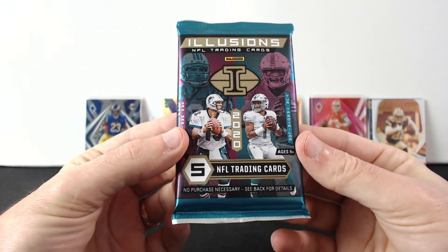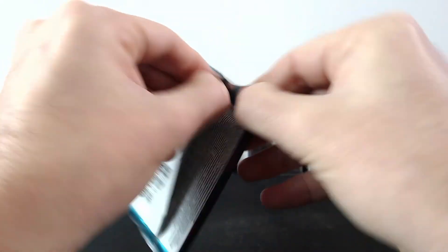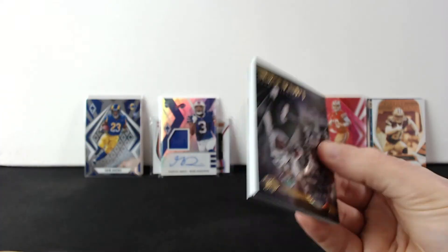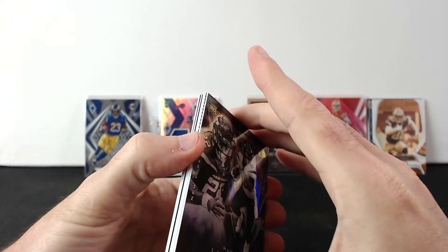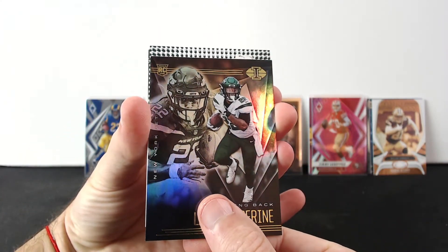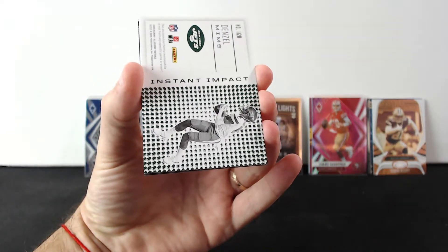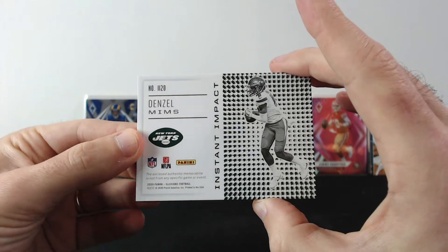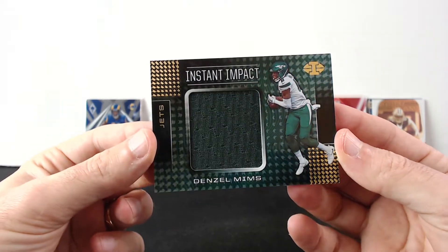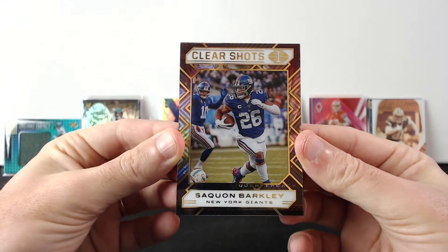And the last pack is Illusions. I opened two of these boxes and got some pretty nice stuff, so this one is fat as well — hopefully it's not a filler. Let's see if we can get a second auto — that would be sick. First is a rookie — La'Mical Perine. Now we have this fat card in here. All right, doesn't matter — we already showed it — Denzel Mims. And that is a mem card of Denzel Mims and La'Mical Perine.